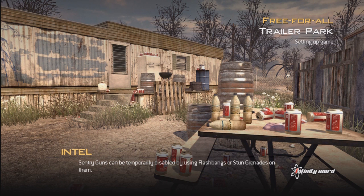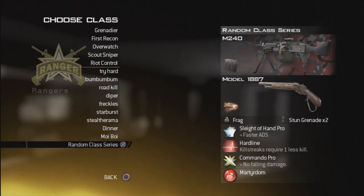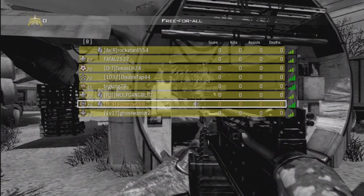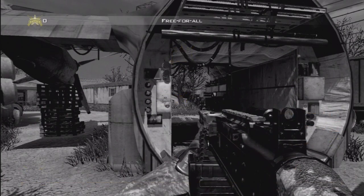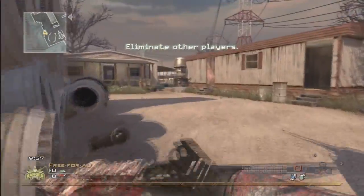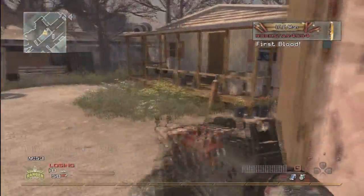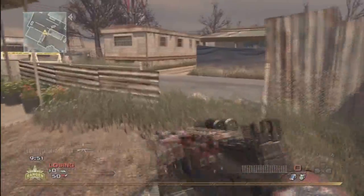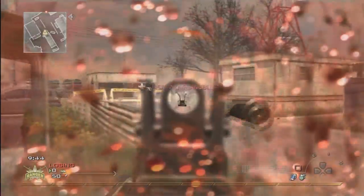Alright guys, we are now in game loading Trailer Park — this should be a fun one. Here is our random class, just as you saw. This class was the hardest of every class I've ever gotten. That earlier one was just for FMJ, but this one I had to go the whole nine yards and get extended mags. Then once I thought I was done, I realized I had to get FMJ for the Model. I should probably stop talking — where is this guy camping? Oh there he is!